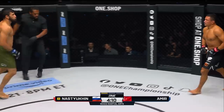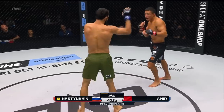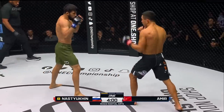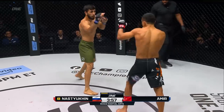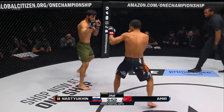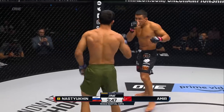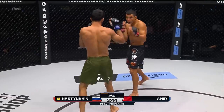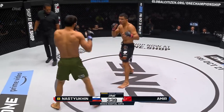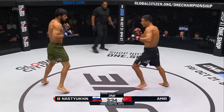Let's see if Nastukin can work something here. He's gotta try to change those levels, mix things up a little bit if he gets Halil Amir pressed up against that cage. This is judged as a whole instead of round by round. Wild left hook there. That's really important for Halil Amir — when Nastukin starts to come forward with those hooks, to circle out and not put his back against the wall, because that's where Nastukin likes to crowd people and do dirty boxing with those close-range hooks.